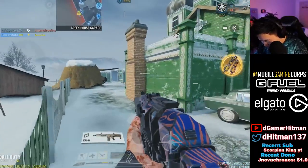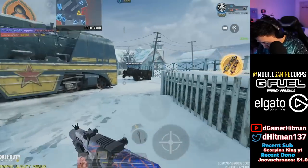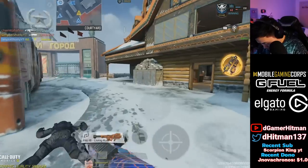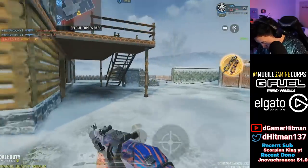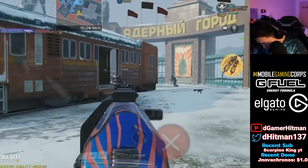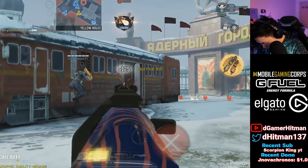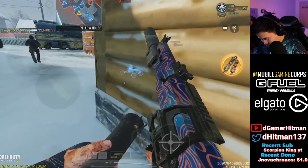I wish I knew where everyone was. This guy just automatically jumped — he heard the gravity spikes and just jumped. I didn't get that kill? Jeez dude! Oh! Where's the enemy? How? This game is so freaking chaotic dude.